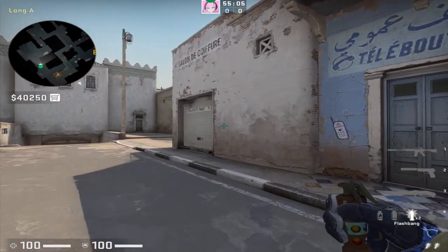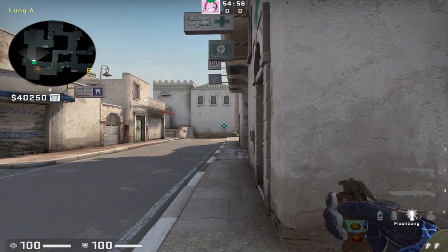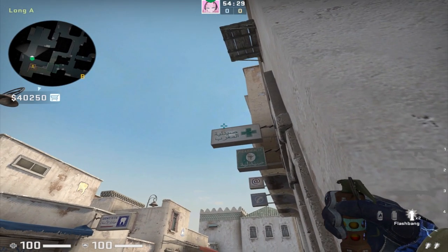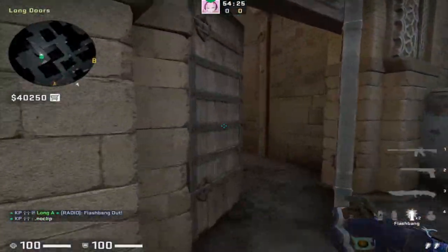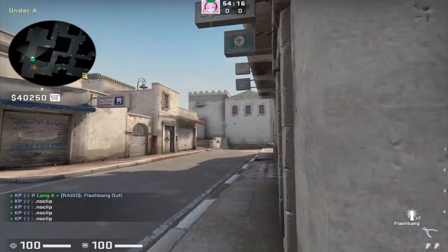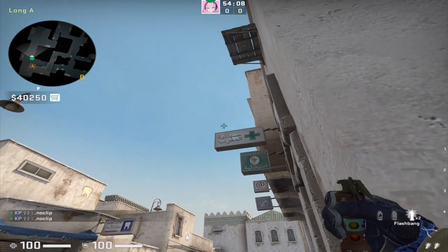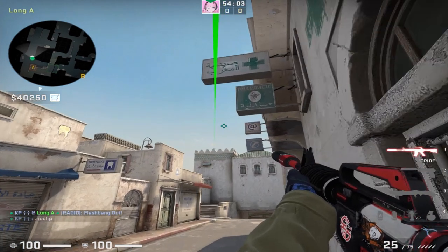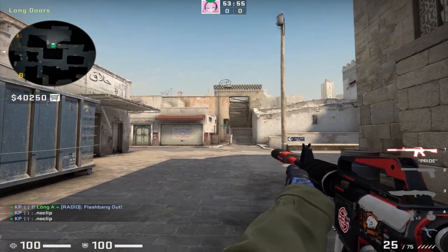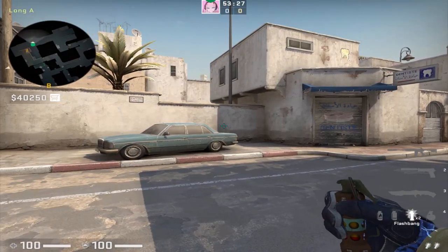Every time you are fighting for long as a counter-terrorist, you should always have a teammate with you with two support flashes. The first is thrown to blind the enemy T's as they peek, and the second is thrown so your teammates can swing and fight with the flash. From long corner, the first flash is going to be directly above the medic sign — any enemy T that peeks is going to get blind. The second flash needs to be deeper, so move your crosshair from above the medic sign to below the medic sign. That way if enemy T's have already come out through the doorway, this second flash will perfectly blind them so your teammates can swing.